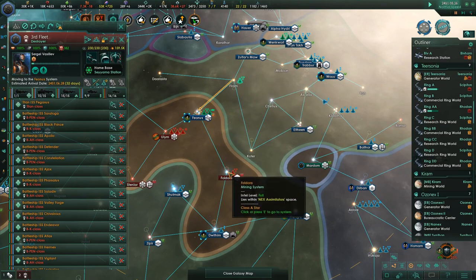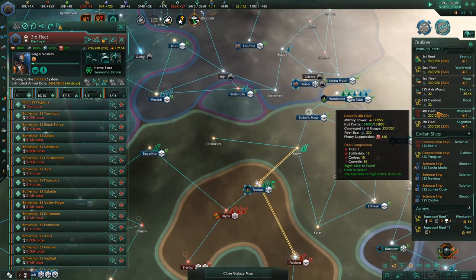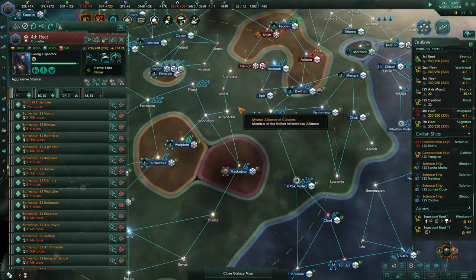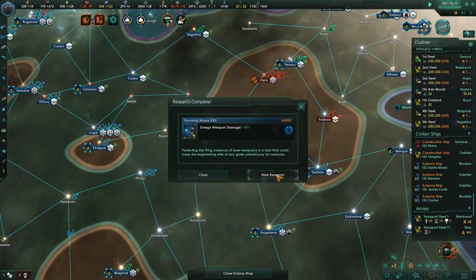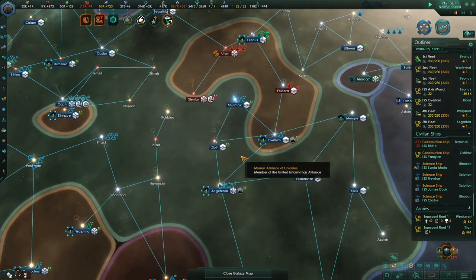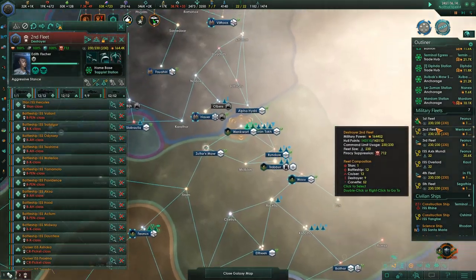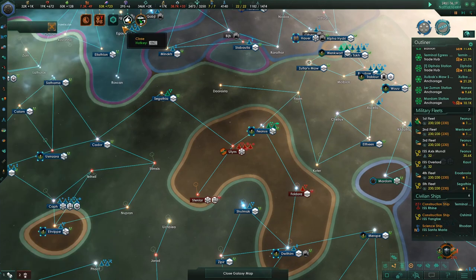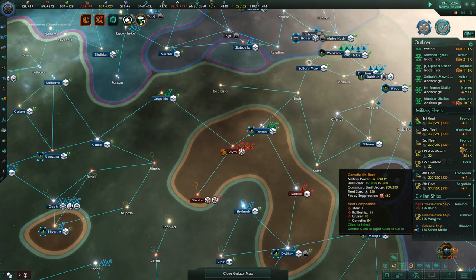What are you guys doing? Why don't you come down here? Let's find our fleets. Research concluded — come over here, we're going to have you jump. Weapon damage, end game crisis should be happening soon. We have second, third, fourth, and fifth fleets. We'll probably need another fleet. Let's see what this station is — I don't care about that. What if we downgrade it? I don't really want a little tiny system out here all by itself.